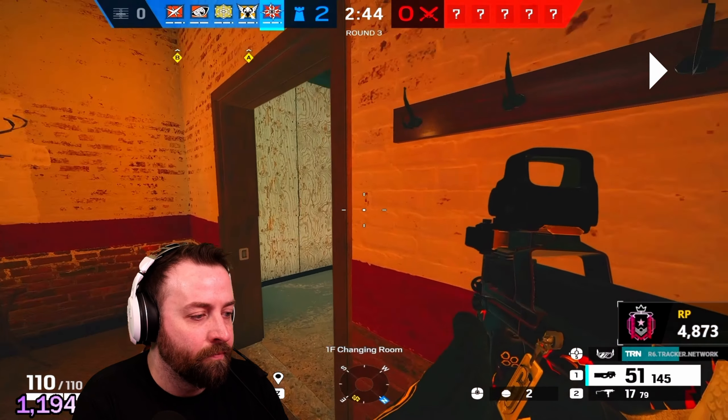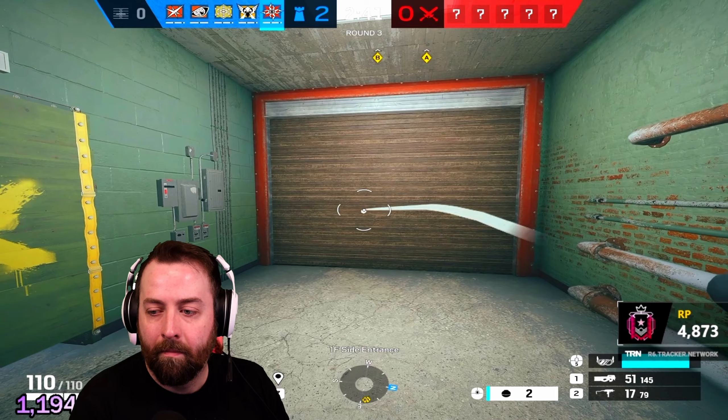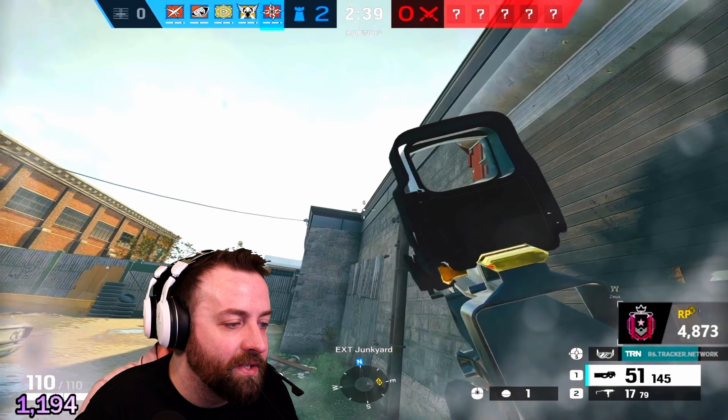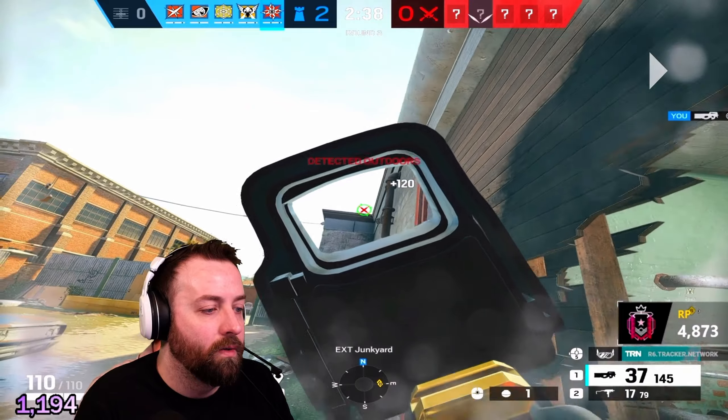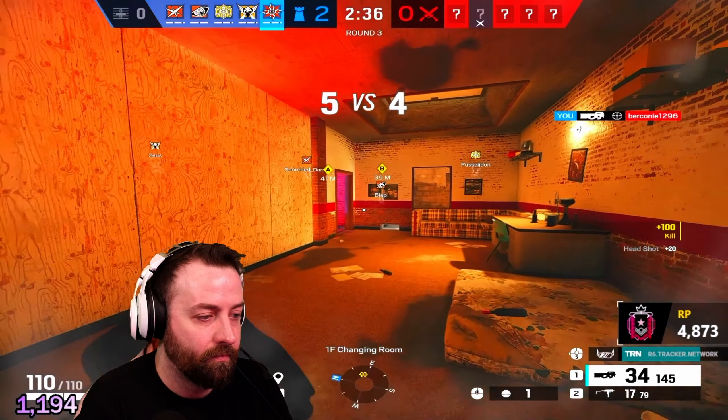Now we're on Clubhouse. I hear someone get on the rappel, so I run over. You can see the top of his head right there, so I shoot where his head's going to be and it does end up killing him.